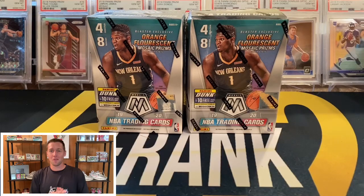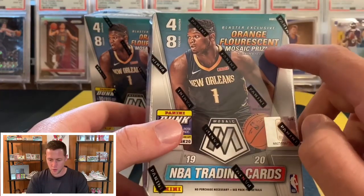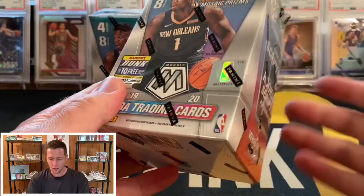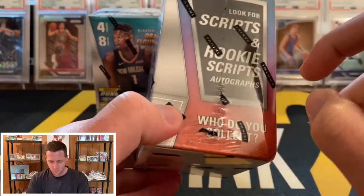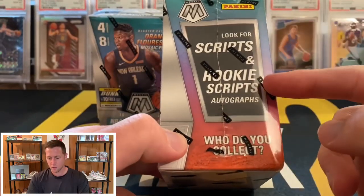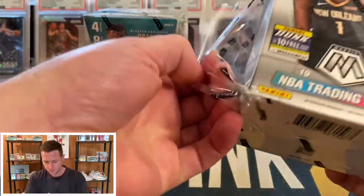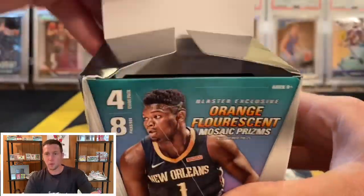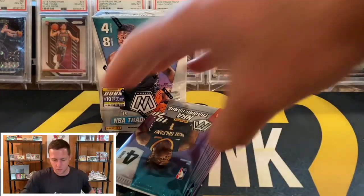Alright guys, now that the giveaway is done, we are ready to get into these blasters. It has been a minute since I've opened these on camera. Basically what you are looking for out of here are those orange fluorescents, and then of course you can also get the silvers, the mosaics, quite a few greens, and the script autos and rookie script autos.